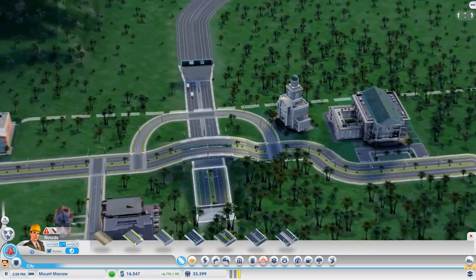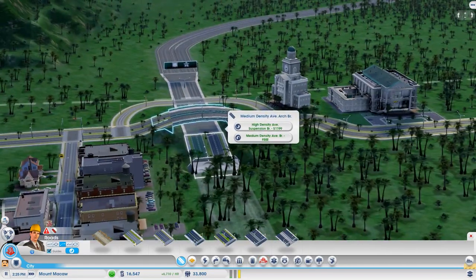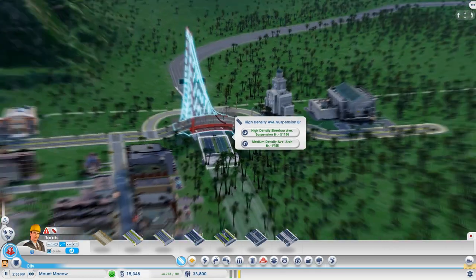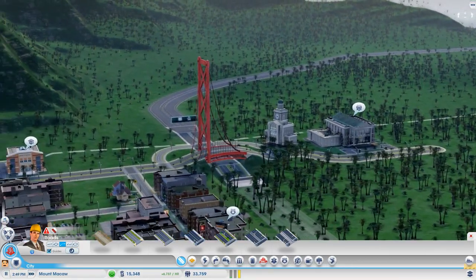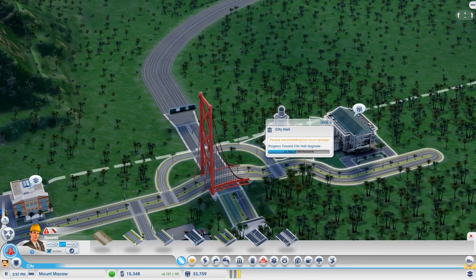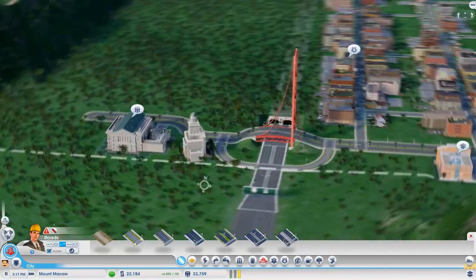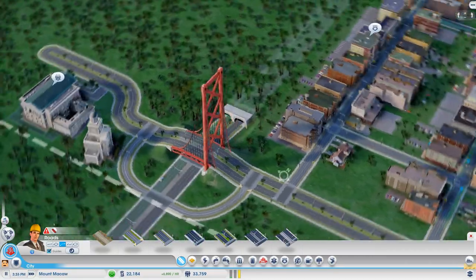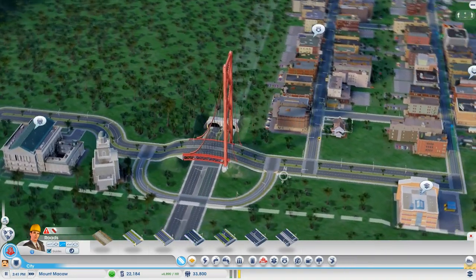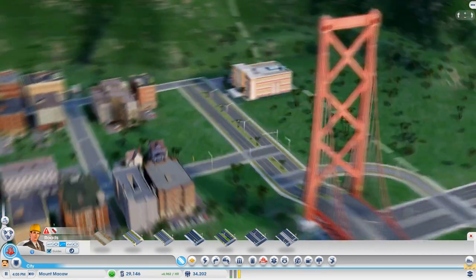With guides turned back on that looks a lot better. If we actually upgrade this — what the heck, that looks so derpy because it's such a small bridge. You know what, I'm keeping it for now. Quite a suspension bridge we've got going on here.